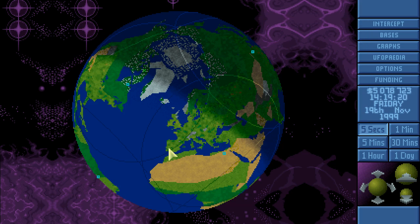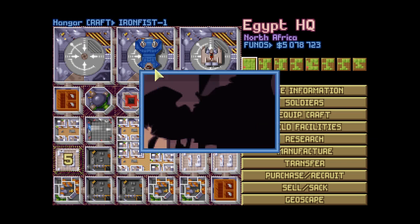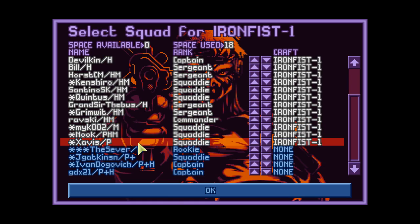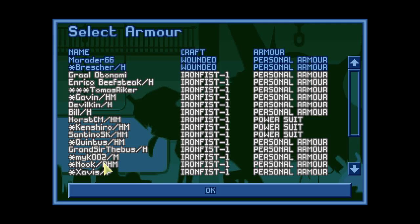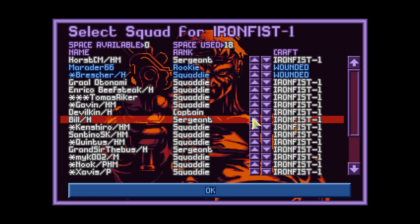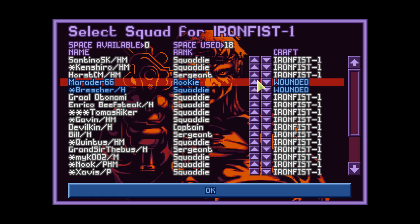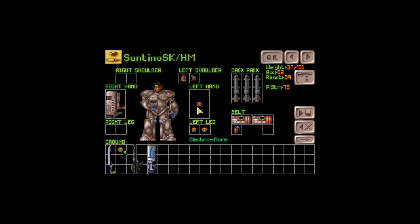Let's equip the craft — we'll need more crew. Rowski and Grimwit will be snipers. Horse, Kenshiro, and Santino have big armor so they'll go. Maybe Horse and Graal should switch places — nah, that's fine. Since we have more people I need to do some inventory management and de-equip a few things.